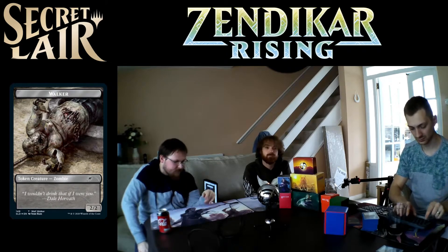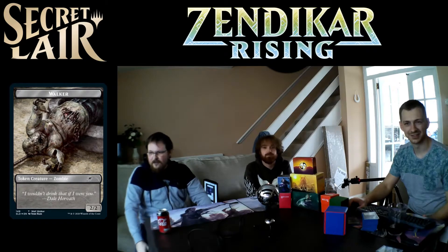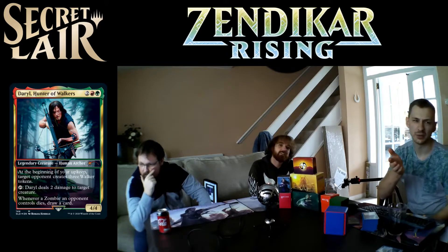After that there's Strixhaven — I think that's what it's called — the Harry Potter one with five different colored schools of magic. Looking at the Walking Dead cards, Daryl is interesting: at the beginning of your upkeep, a target opponent creates three Walker tokens, and then Daryl deals two damage to each creature. And whenever you kill a zombie you draw a card — so you give someone zombies so you can draw three cards. It's basically a card drawing machine.